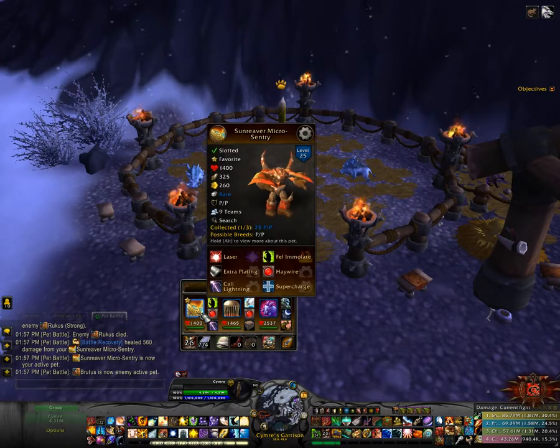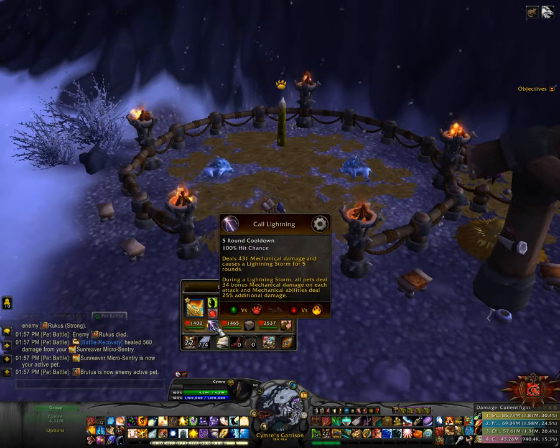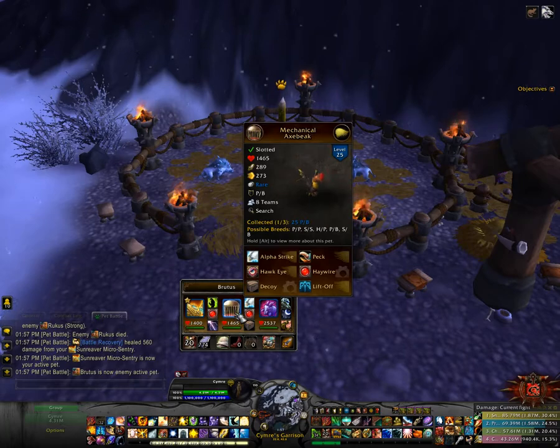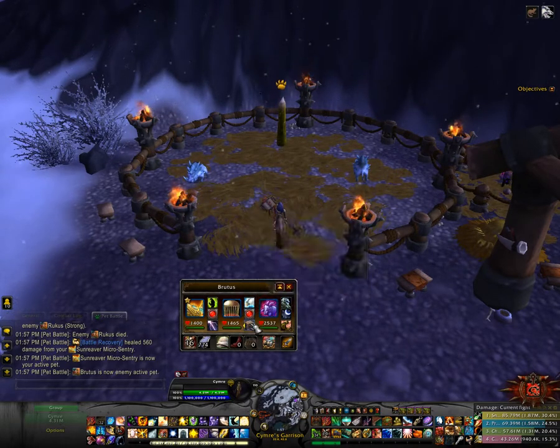The Sunreaver Micro Sentry with Fel Immolate, Haywire, and Core Lightning, and then the Mechanical Axe Beak with Alpha Strike, Haywire, and Decoy.